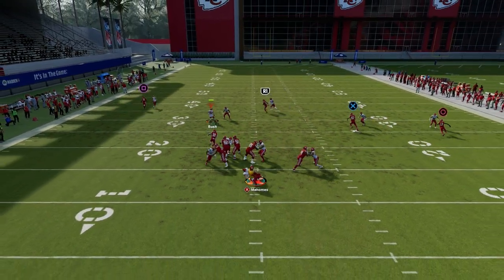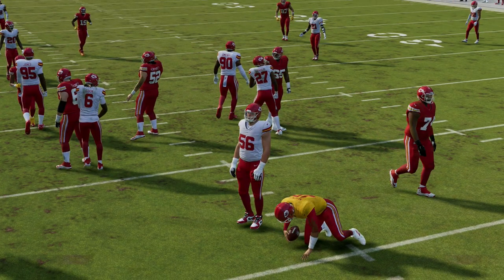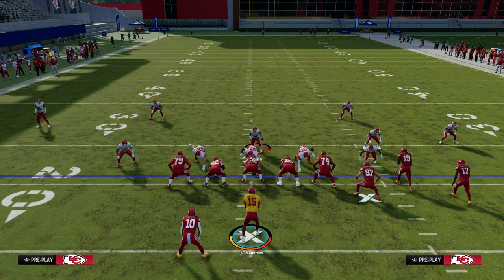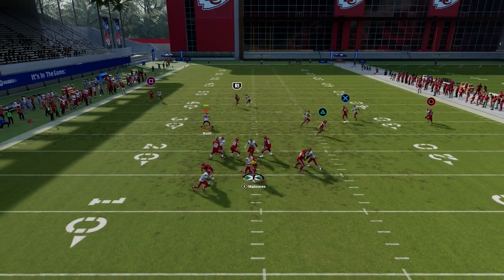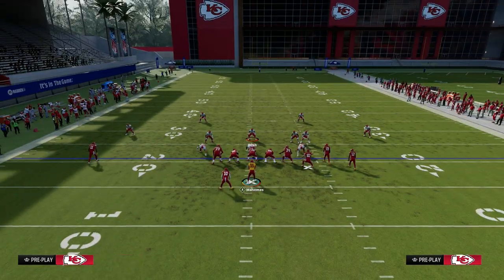What you're going to see is the blitz is going to come either through the B-gap or through the edge, depending on what you do with your user. This defense is absolutely insane — there's a lot of different ways to set it up. But running it as simply as this, you can see here it's going to nano right through the B-gap. Super simple and very, very effective.